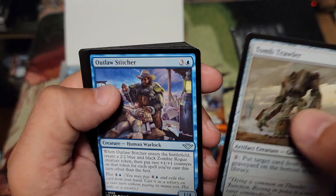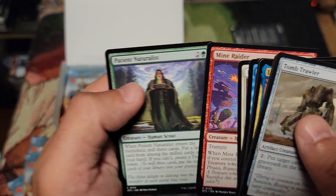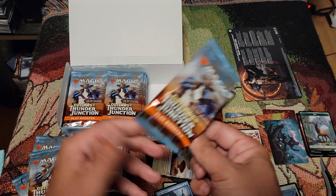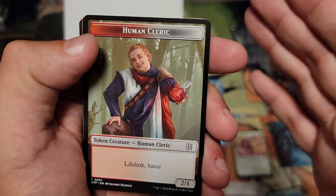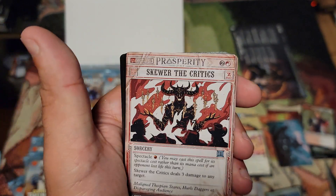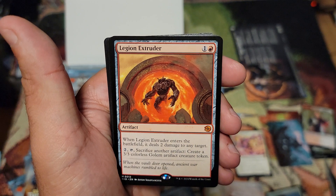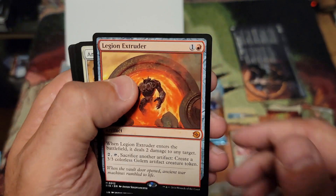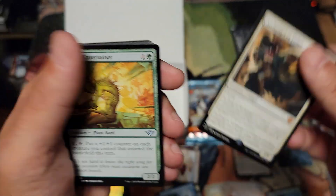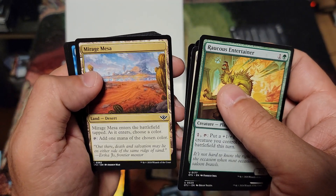Tomb Trawler. The art for this set is just nuts — I was not expecting to really get into it. I thought this was going to be the set where I'm like 'it's just cowboys,' and there's nothing against cowboys, I love that stuff, but I didn't think there were going to be that many good hits — and there are a lot. Legion Extruder: when it enters the battlefield, deals two damage to any target, sacrifice another artifact. Archangel Tides — nice. Angels are always good.